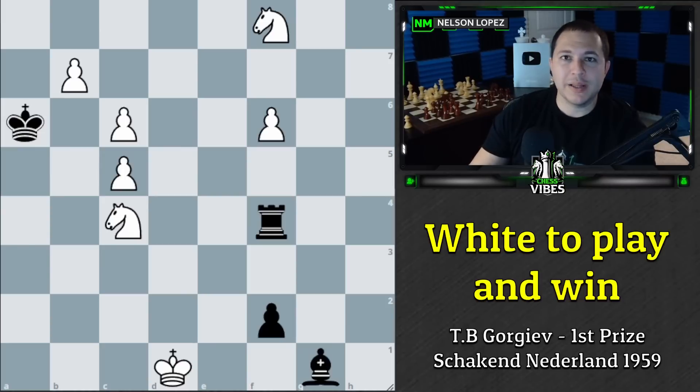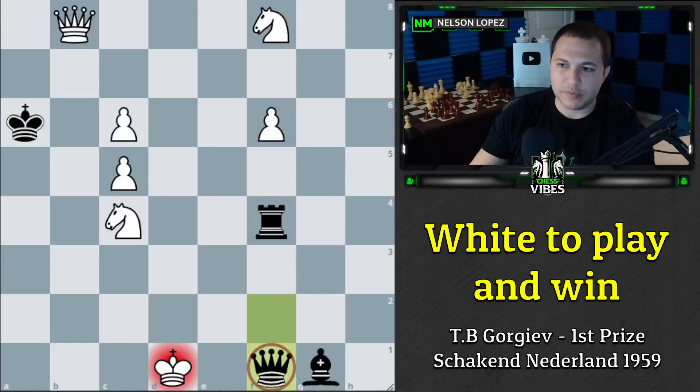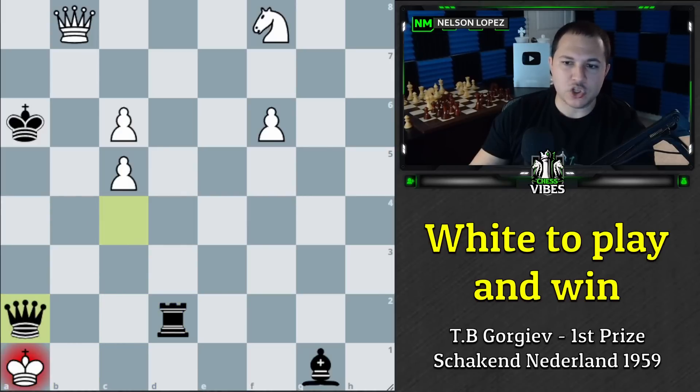The big problem for white here is this pawn becoming a queen along with the rook combination on the really undefended king. For example, if we try to push this pawn forward and get a queen, we're going to lose immediately because black's going to simply get the queen first, and now it's just mate in five. The line is: the rook comes over, the queen takes our knight, check, check, and checkmate. We have no way to stop that if black is allowed to simply get the queen.